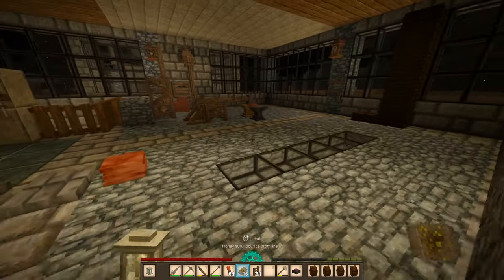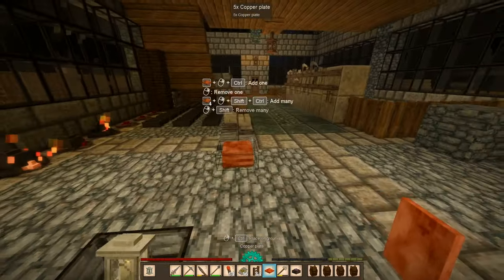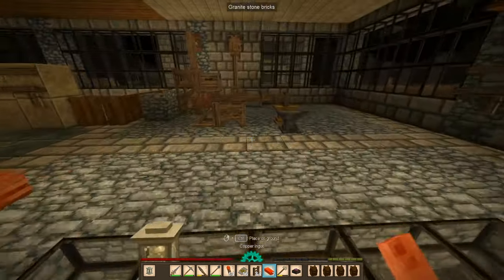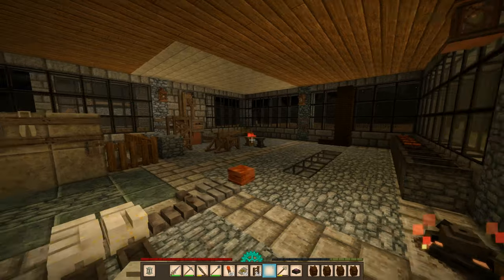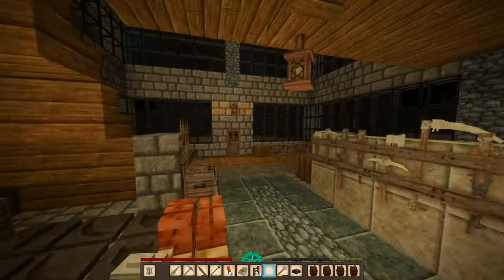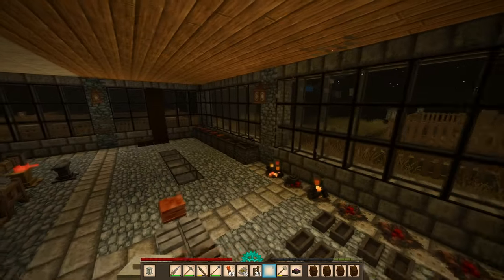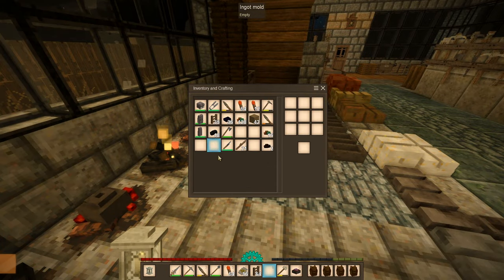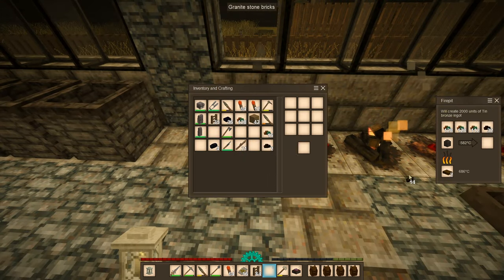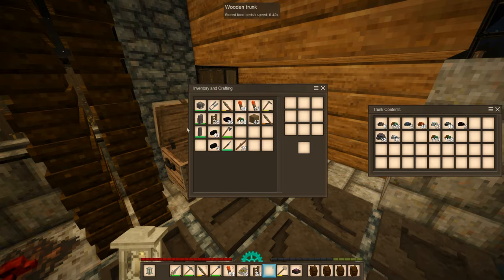I don't like how if I'm standing here I can't really hear the health hammer — it needs to be louder because it's banging away at stuff. Devs, please make the health hammer audible from a longer distance. Let's get the charcoal ready — 14 should be good enough if my math checks out, which I didn't actually do.